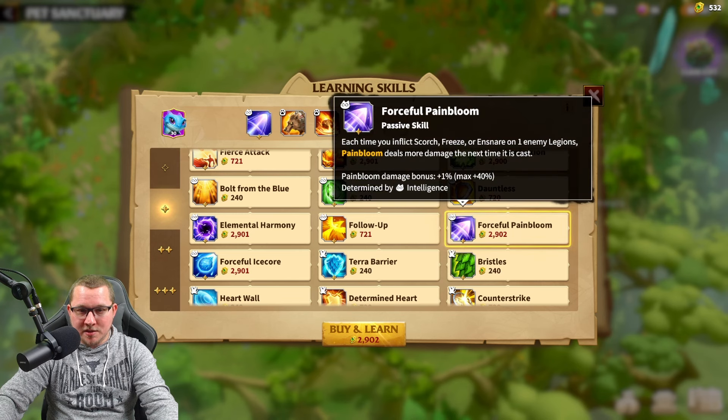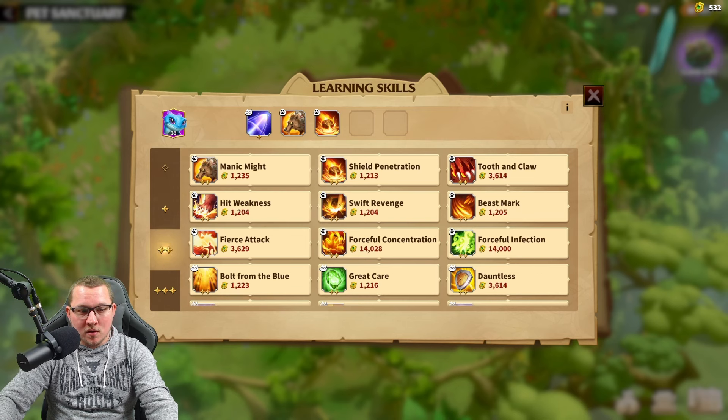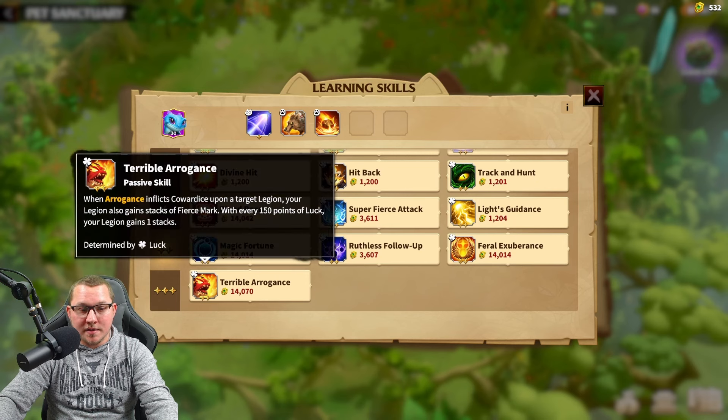Here we go — Forceful Pain Bloom. As you can see, each time you inflict scorch, freeze, or ensnare on one enemy legion, Pain Bloom deals more damage the next time it casts. So if you have both Pain Bloom and Forceful Pain Bloom, it's going to make Pain Bloom perform better. Watch out for those linking skills because you're probably going to want both of them. Skills go up to three stars, though there are no usable three-star skill cards right now — I'm sure we'll get them at a later date. Prices vary; this one is 14,000 of the new credits.